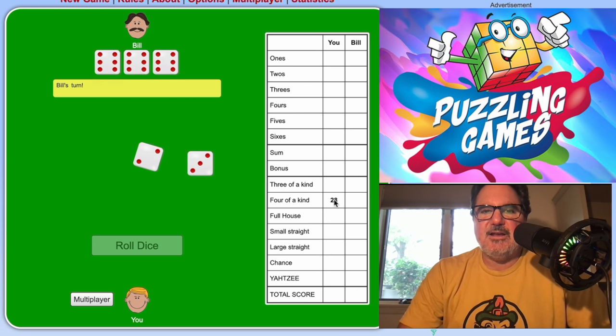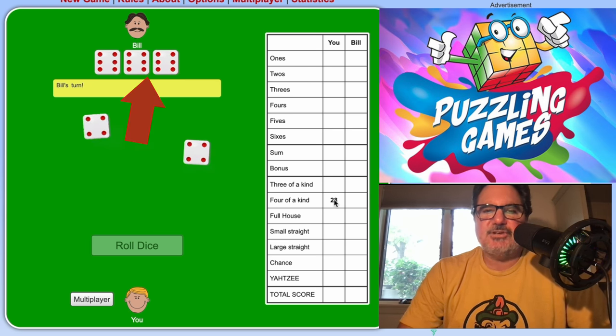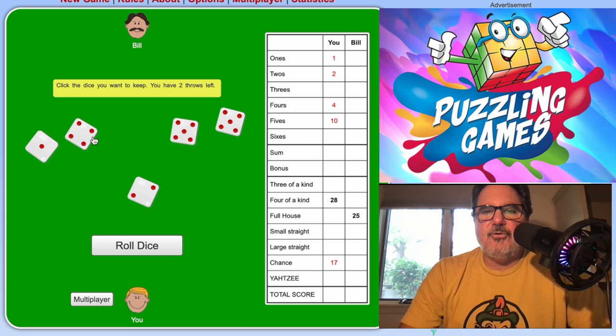My opponent got a full house. My next turn: I roll a one, a two, a four, a five, and a five. I could try to re-roll one die to get a large straight, or save the fives and try for more fives — I'll go for more fives. I got another five, then another five. Four fives! I've already played my four of a kind, so I'll go ahead and play four fives on my fives line in the upper section — sum total of 20.